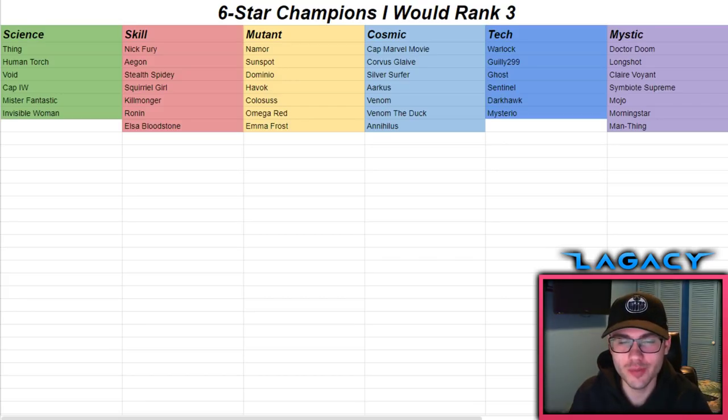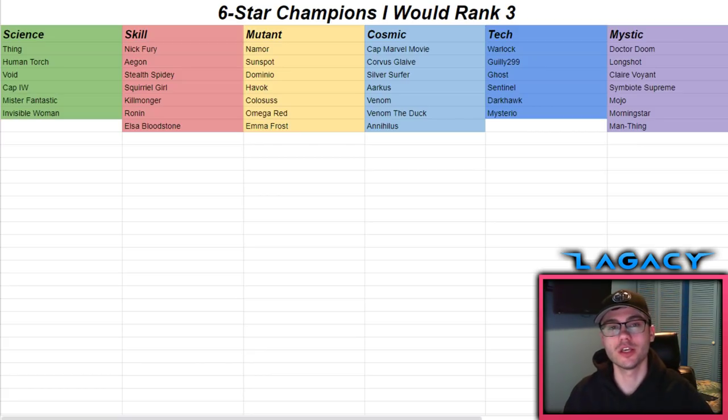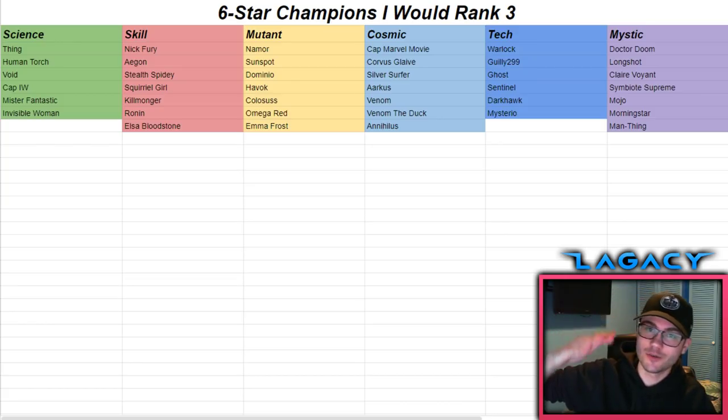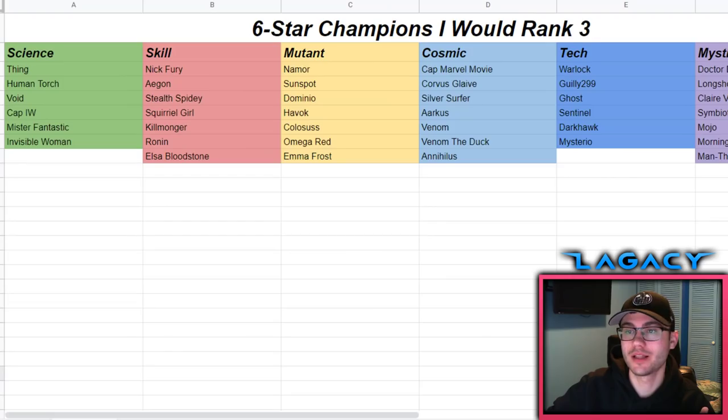In today's video we're talking about six stars and taking them to rank three, and the order of each class I personally would take these champions up in. How this list works: the top is the first champion I'd ideally take to rank three of a certain class, and as the list goes down, my desire to take them to rank three also goes down.